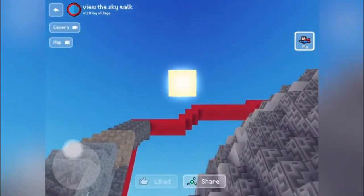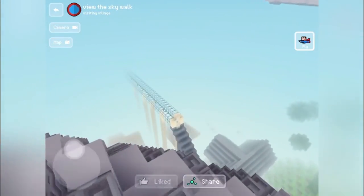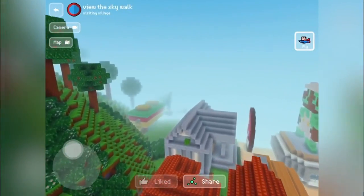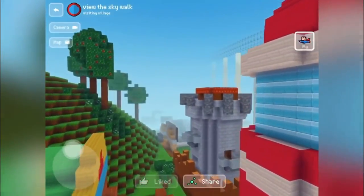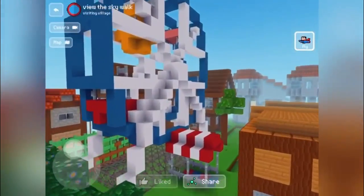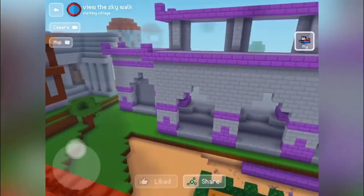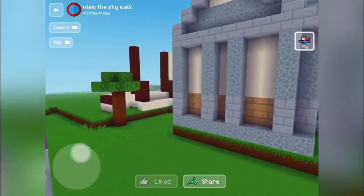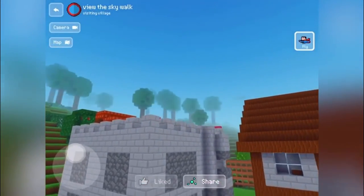There's a ferris wheel I want to show you — I'm getting close. I think it's this way but I don't know exactly where it is. I do remember this village a lot. Like I said, this village was deleted from my tablet because of storage space — this village was on my tablet. There's the ferris wheel right here. There's the unfinished building which will never be finished because I don't have access to this village anymore.